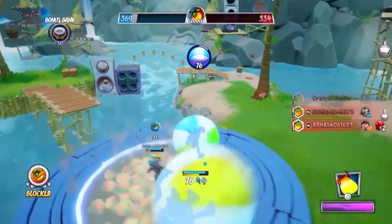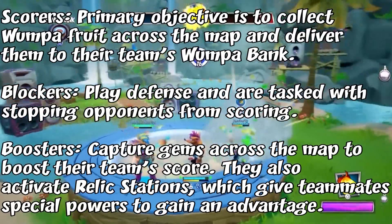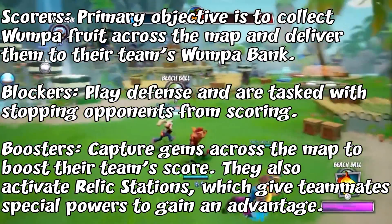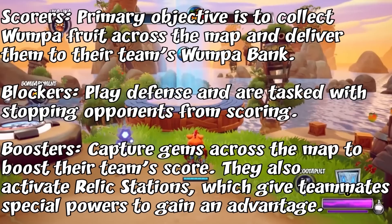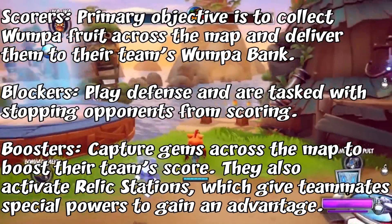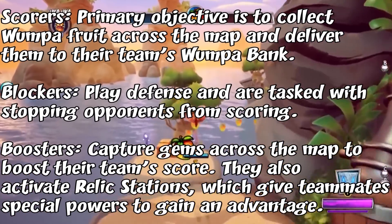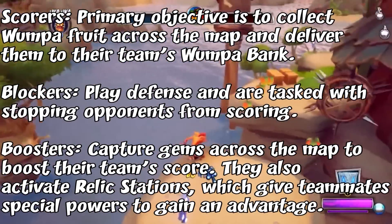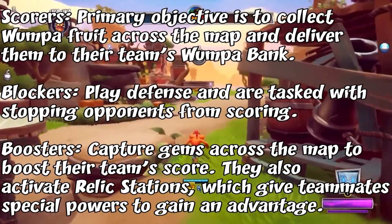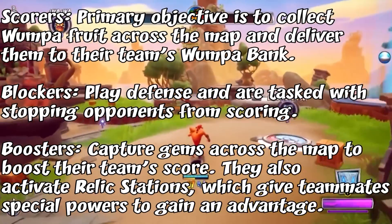The game is very flexible on that. These roles are Scorers, whose primary objective is to collect Wumpa fruit across the map and deliver them to their team's bank; Blockers, who play defense and are tasked with stopping opponents from scoring; and lastly Boosters, who capture gems across the map to boost their team's score. They also activate Relic Stations, which give teammates special powers to gain an advantage.